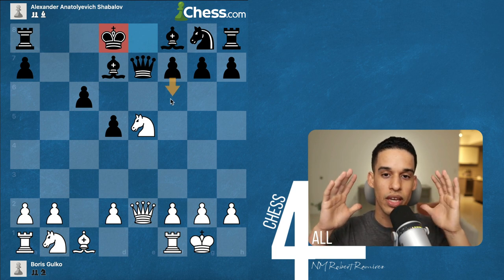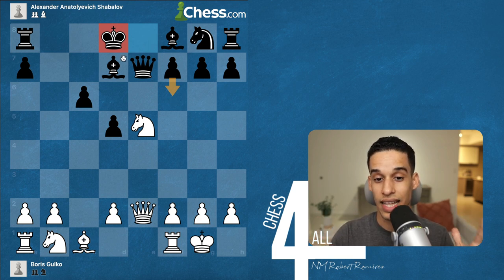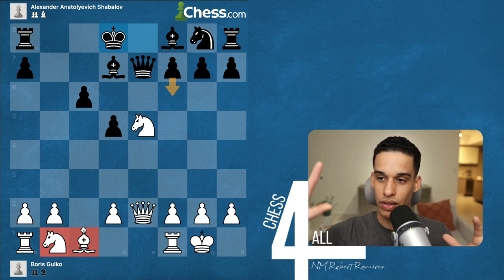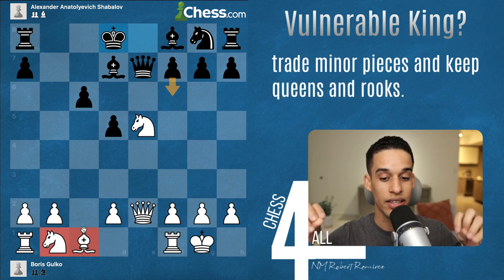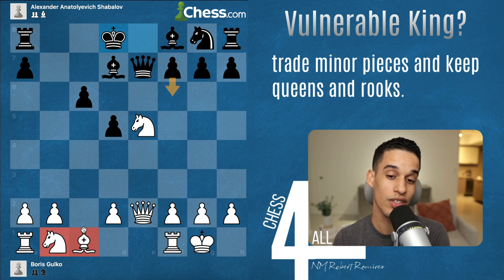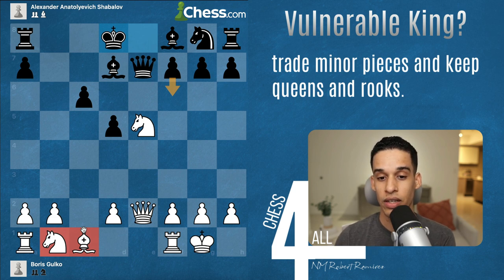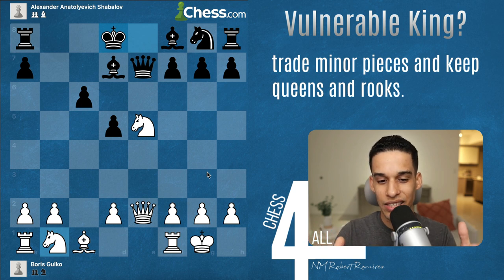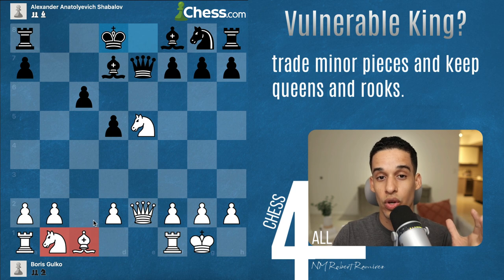Right here, there's only one thing in our head: develop quickly to attack that king. Any developing move should be done with a tempo. The principle we're focusing on is trade minor pieces, keep queens and rooks — but before trading pieces, you need to develop them first. I don't want to trade minor pieces just for the sake of trading. If I develop and they don't defend well, I'll use my pieces to checkmate the king.